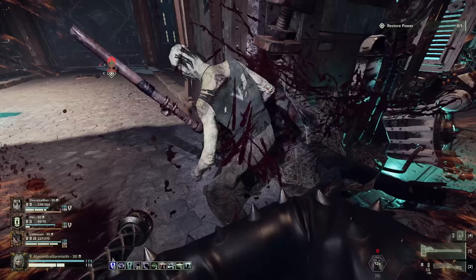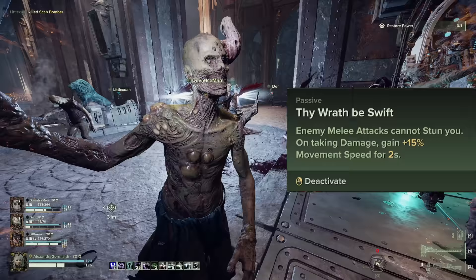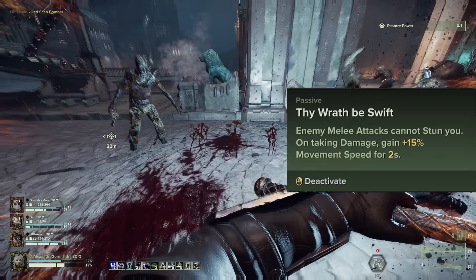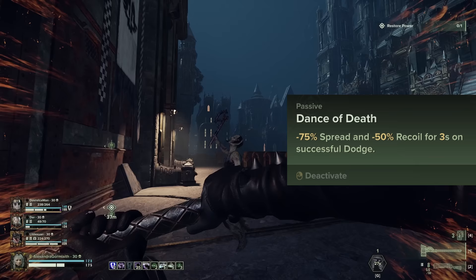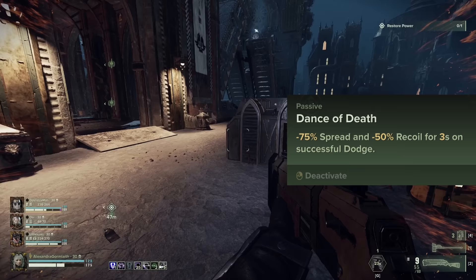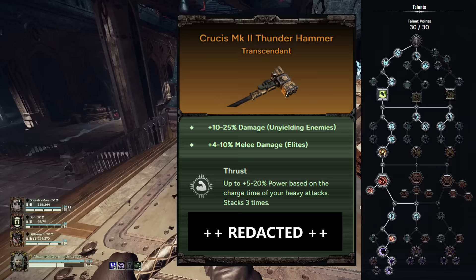Taking a Thunder Hammer can be unwieldy in the hands of many, but as long as thy wrath be swift, nothing can flinch you when dishing out the Emperor's mercy. With ranged weapons anointed in blood, enemies thinking they've caught you off guard with gun in hand will find themselves dancing with death, as your shots find their mark with pinpoint precision and lethal effect. Here is the talent tree in its totality for this build path along with the Crucis Thunder Hammer I have chosen.